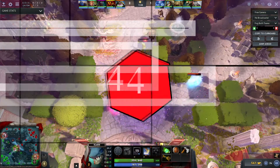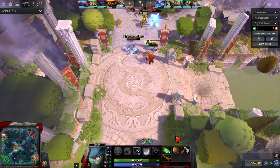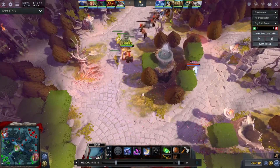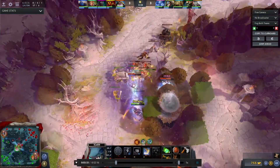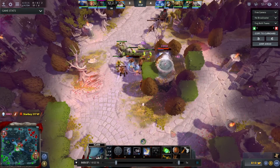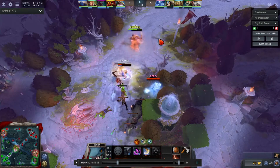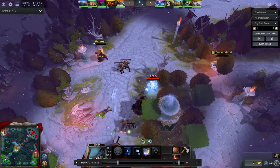And now for combo number four: Slark and Ancient. This is a very good combo, especially since Ancient counters Slark, so instead of banning Ancient you can pick it as a combo with Slark. With level 1 and level 3 on Ancient it works very great with Slark, and the stun for Ancient level 1 will be guaranteed with Slark and Ancient together by level 2 on Slark.